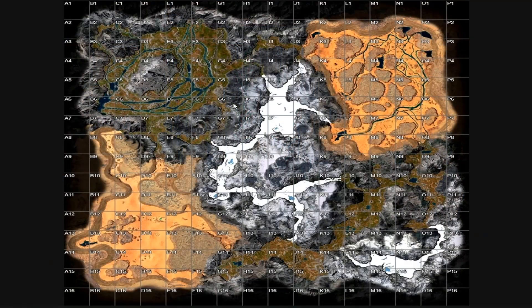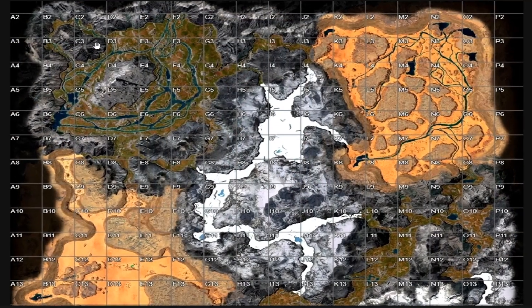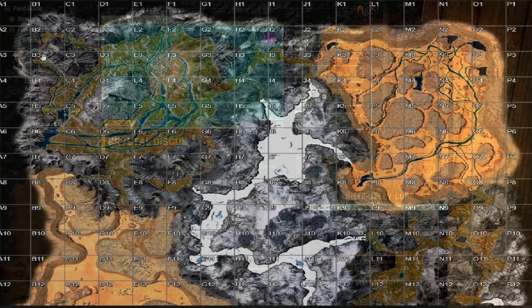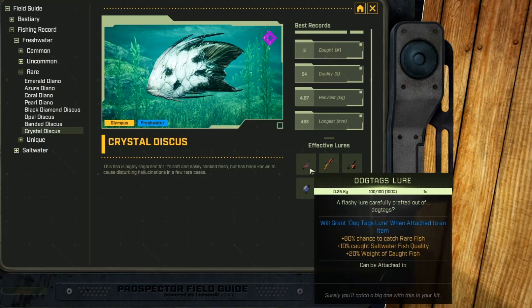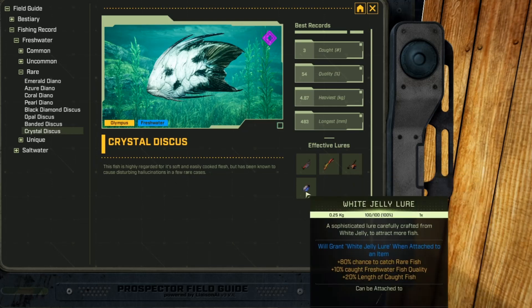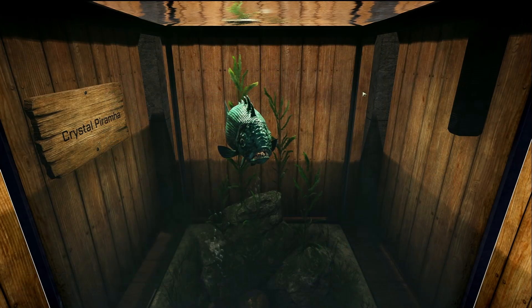Next up we have the Crystal Discus, and this is a freshwater rare fish. This fish can be found anywhere in the Riverlands — I actually found mine up at B3 in the north of the Riverlands at that one pond. This fish's favorite lures are going to be the dog tag, rubber, poison, and white jelly.